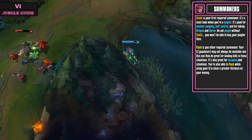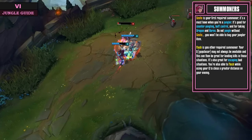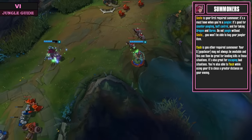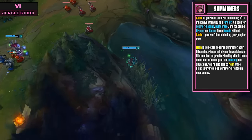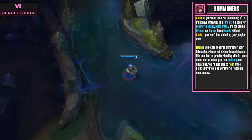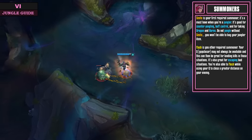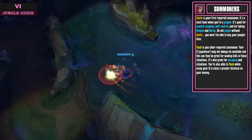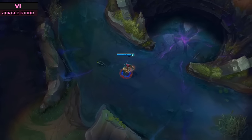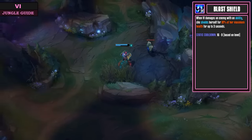Our first required summoner skill is of course Smite — it's good for counter jungling, buff control, and for taking Dragon and Baron. Do not jungle without Smite; you won't be able to buy your jungler item. Our second required summoner is Flash. Your gap-closing Q may not always be available, and Flash is great for landing kills in those situations, as well as escaping bad ones. One of my favorite combos is to use Flash while charging your Q to close a greater distance and actually land it.